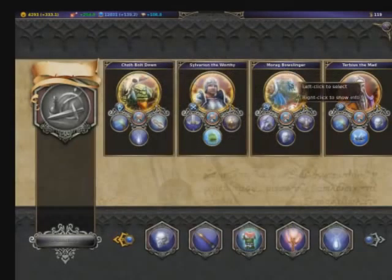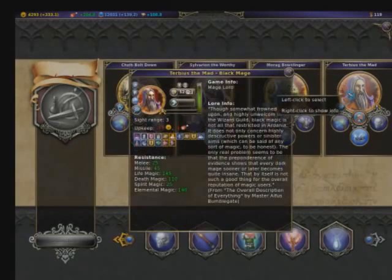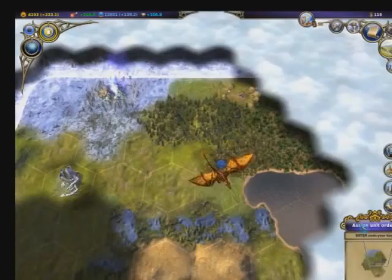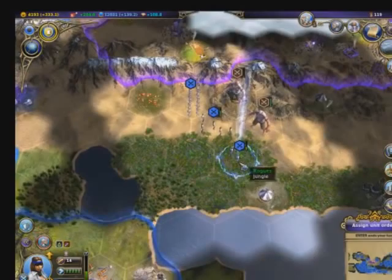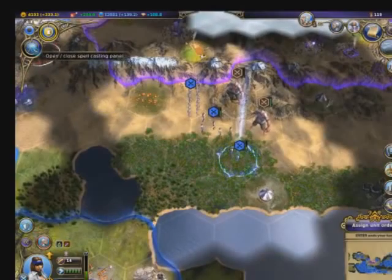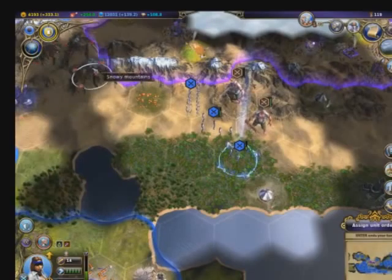There are three main races in the core game. Humans, who are the best at collecting gold, but have a generally lackluster roster. Monsters, who are best at gathering food, and have a few heavy hitters in their arsenal. And the undead, who are best at gathering mana, and have units that don't eat food, as well as a few other advantages and disadvantages when compared to the other races.